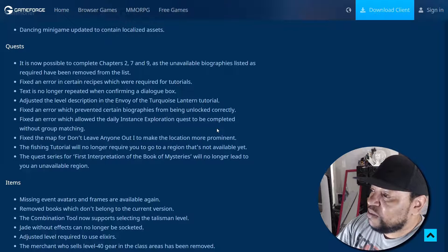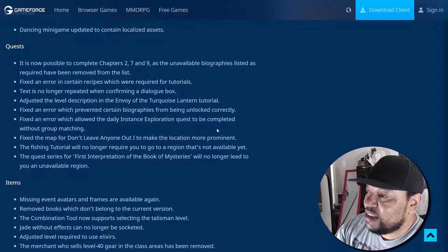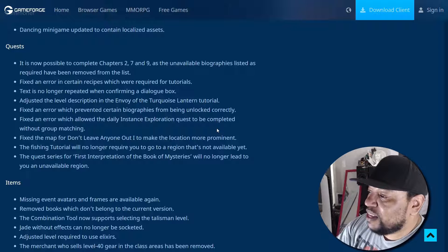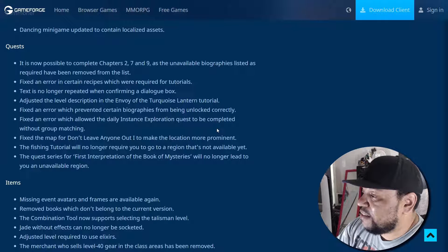Fixed an error in certain recipes which were required for tutorials. Text is no longer repeated when confirming a dialogue box. The level description in the Envoy of the Turquoise Lantern tutorial has been adjusted. Fixed an area which prevented certain biographies from being unlocked correctly. Fixed an issue which allowed the Deadly Instant exploration quest to be completed without grouping or matchmaking. Fixed the map for 'Don't Leave Anyone Out' to make the location more prominent. The fishing tutorial will no longer require you to go to a region that's not available yet.